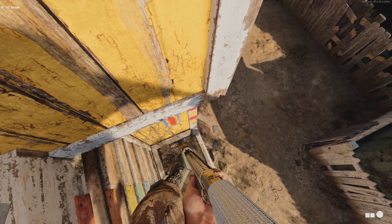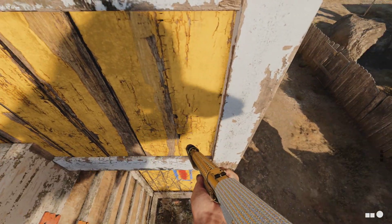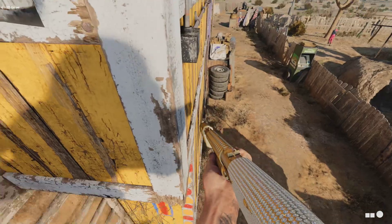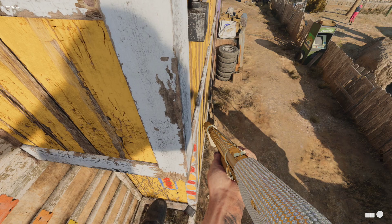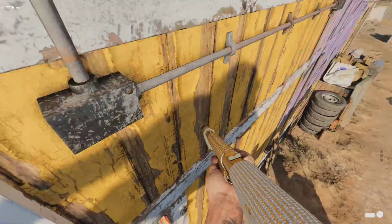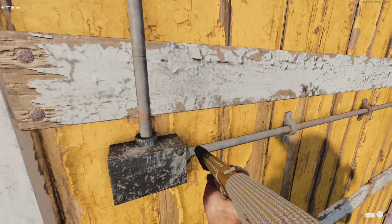As you guys can see, I'm now floating. All you guys want to do is just keep nudging yourself over to the right, and then you can actually get on this side of the wall. Just keep pushing slowly but surely — there we go, now we're around this side.